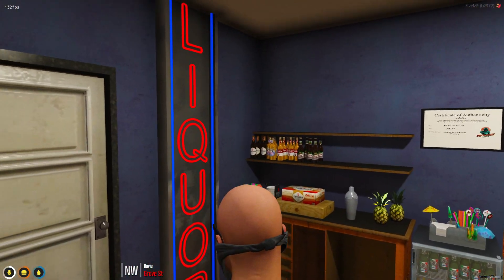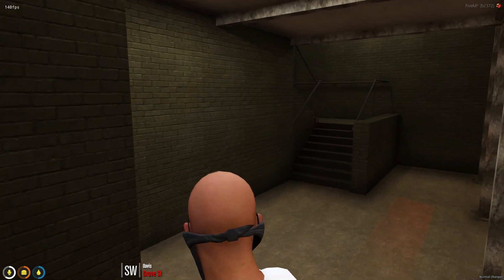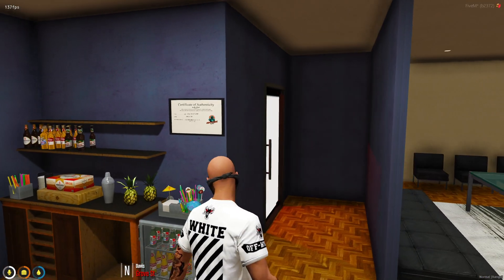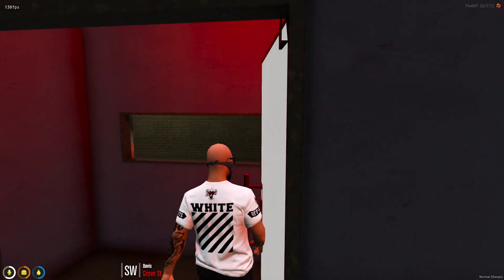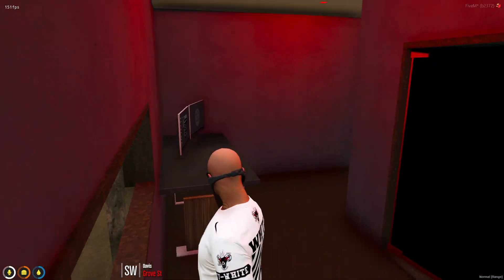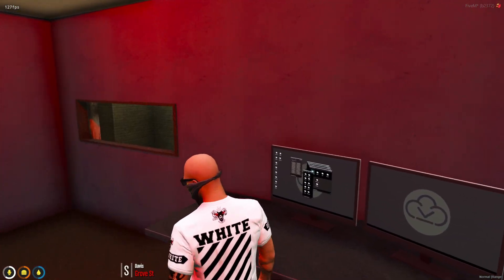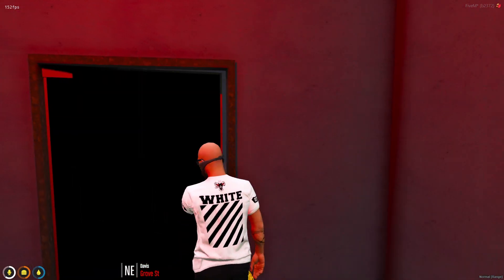We're going to go through this little tunnel and around this corner. It gets a bit more modern. This takes us up to the second floor — so a way out. Bit of a bar. What's in here? Just a little kind of security room. I can see who's coming down the stairs.